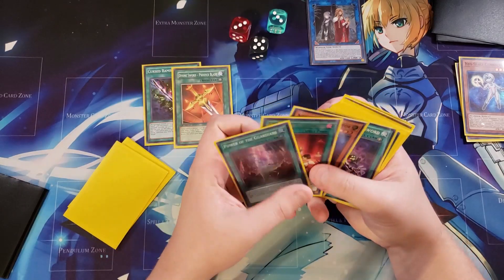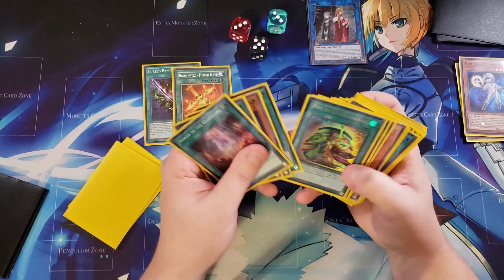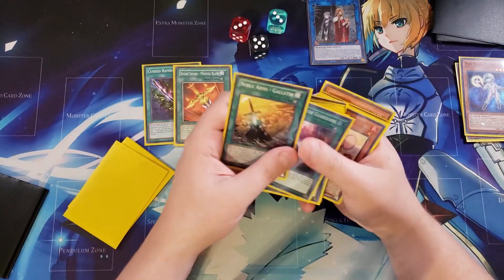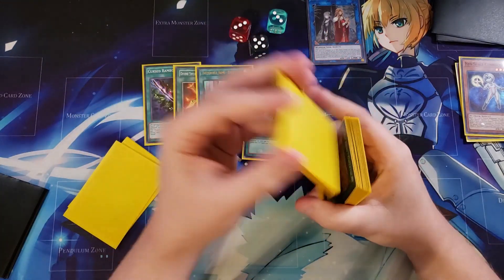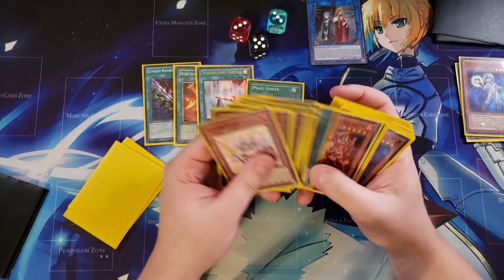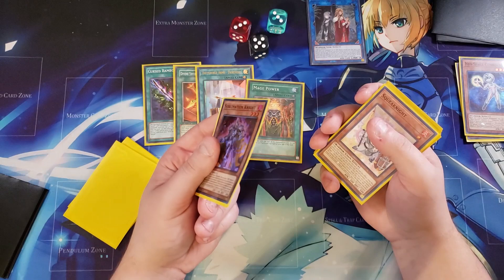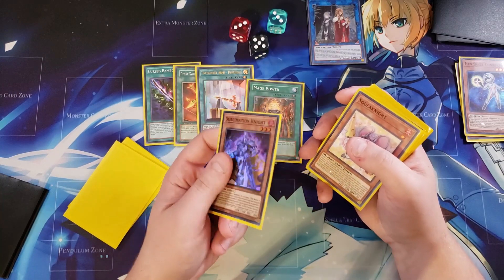We're going to send Cursed Bamboo Sword, Divine Phoenix Blade — I'd probably keep Power of the Guardians because I really want to see that. I'd probably send Gallatin and Durandal, or a Mage Power — that's the safest bet. Don't forget about Isolde's search effect as well. I always grab the opposite: if I use Connector and Aquadolphin, then off Isolde I'll grab maybe a Sub Knight to hand. Unless I have a Squeak Knight or Aquadolphin already in hand as a brick, then I won't grab the opposite and I'll go for Red Layer instead, like you saw in the first test hand. So we grab Sub Knight.